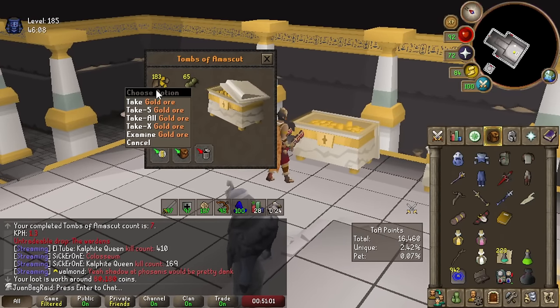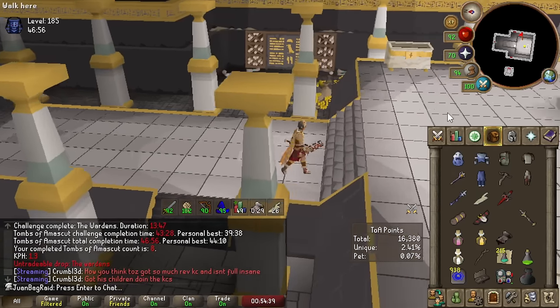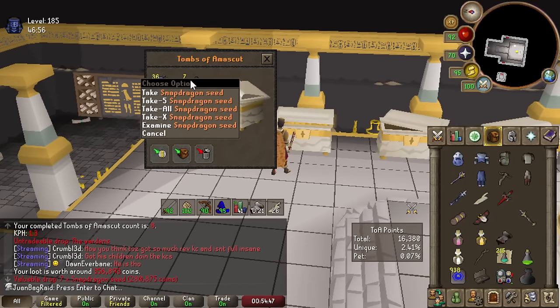The gold ore - the gem might be a rip, but it's fine, I can just put it on the blue moon boss. The snapdragons - yes!